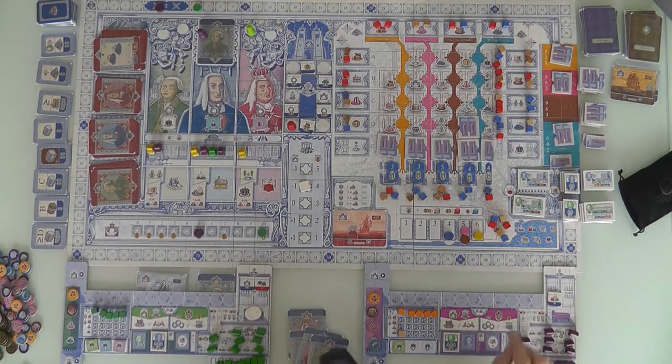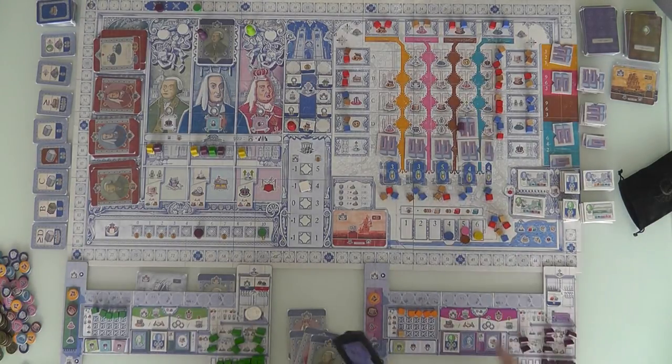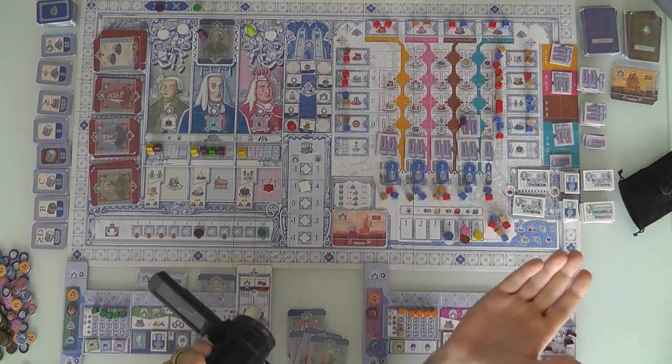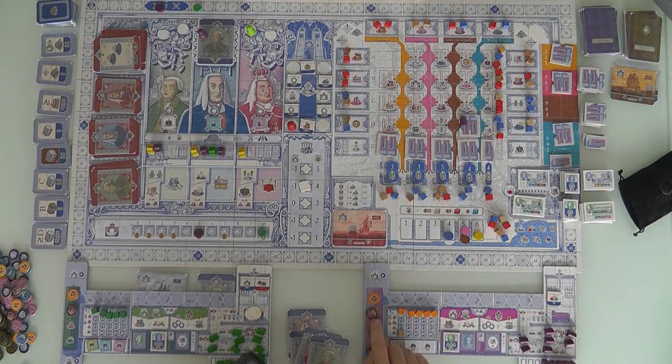Now she will take one of her buildings and claim this space. There are three columns she could build from — and building in these gives different benefits. Building in this column with a second step means she can later use money instead of influence to visit the royal court. But I think she's going to build this one, which gives her a special power. She has built her first building. It cost her 10 bucks, started her set collection, and she built a legal building. Because she came here, she gets a book resource immediately — you pick up things you find in the rubble when you start building, representing stuff left behind when the city was destroyed.